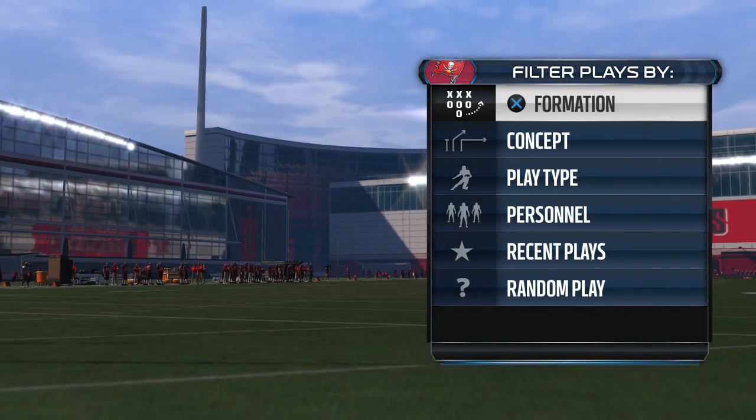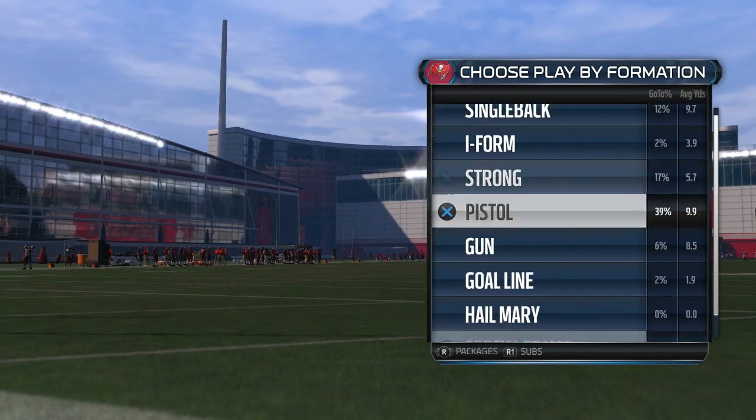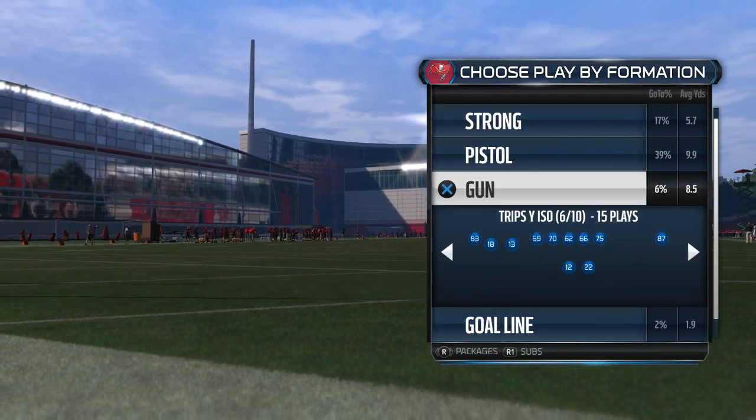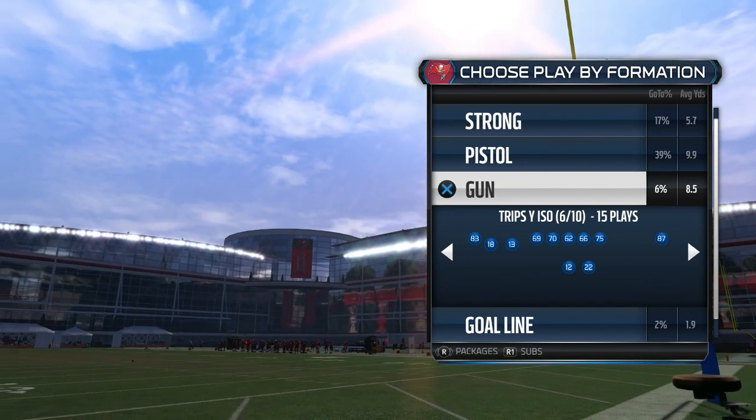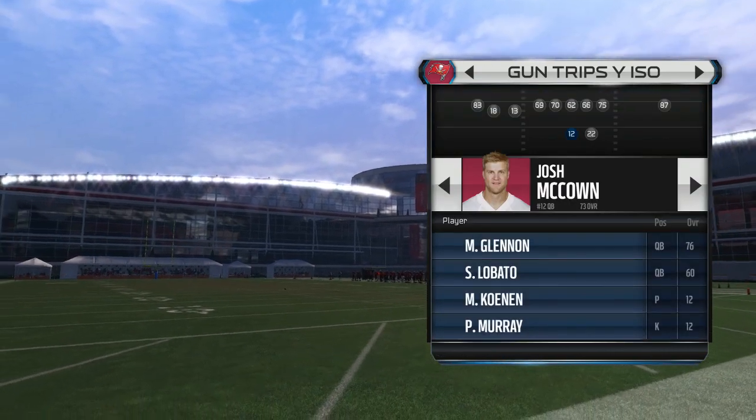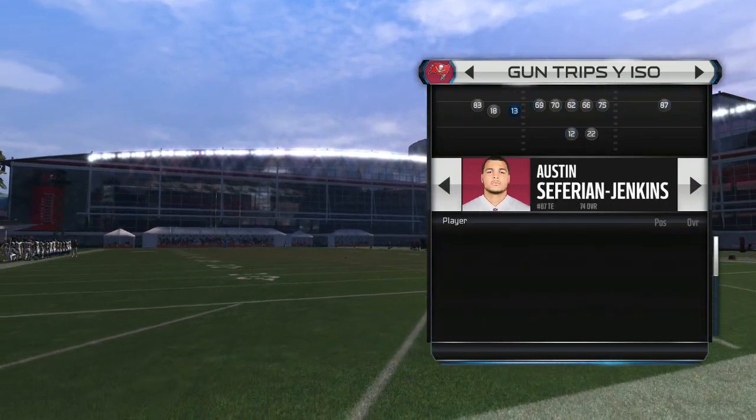This play is in the New Orleans Saints playbook. It is in shotgun — I think it's called Y-ISO, Trips Y-ISO. It is the number six play in the gun formation in the New Orleans Saints playbook, and it is called Smash Y-Fade. It's a top play.